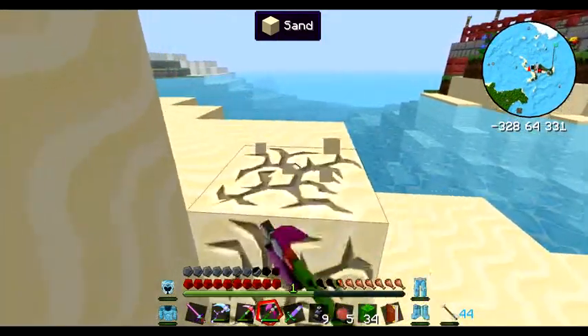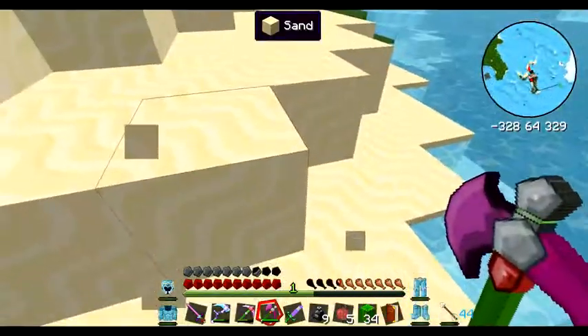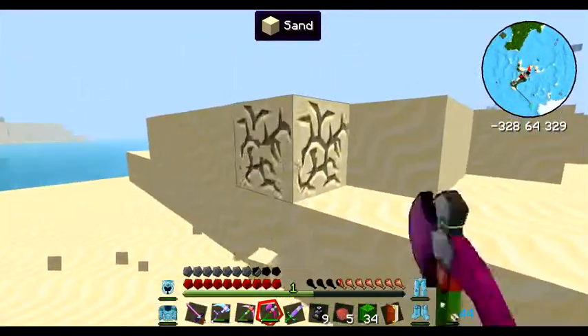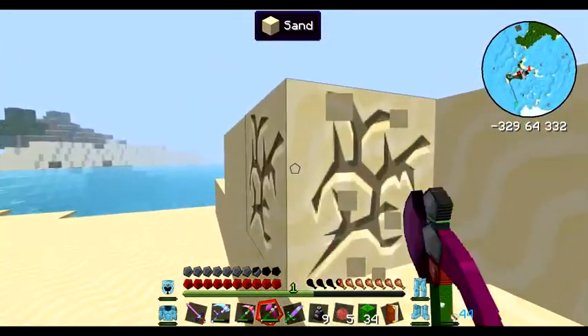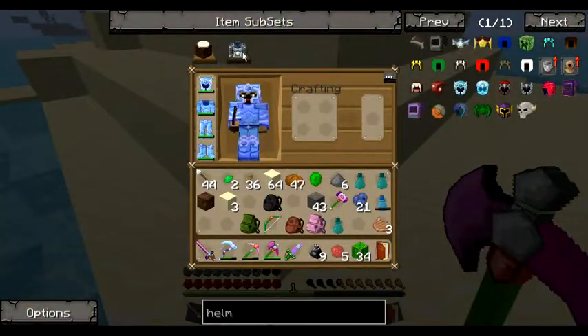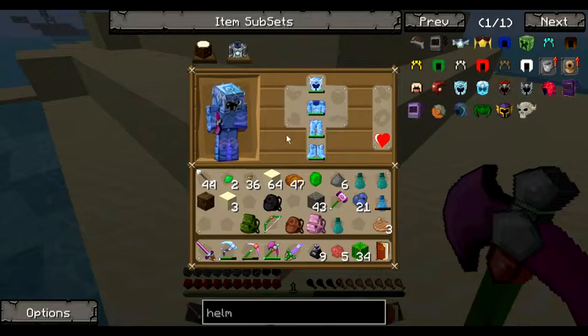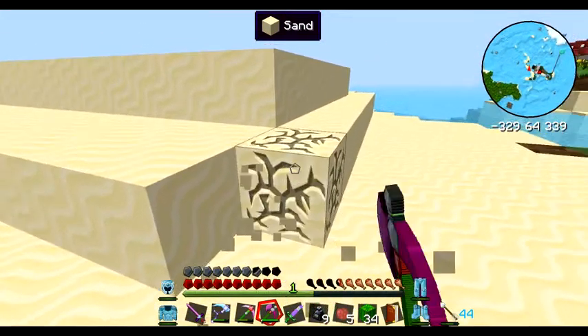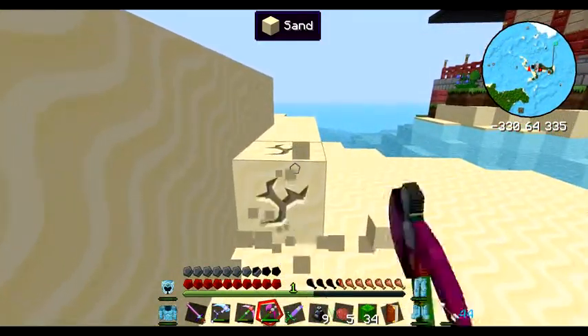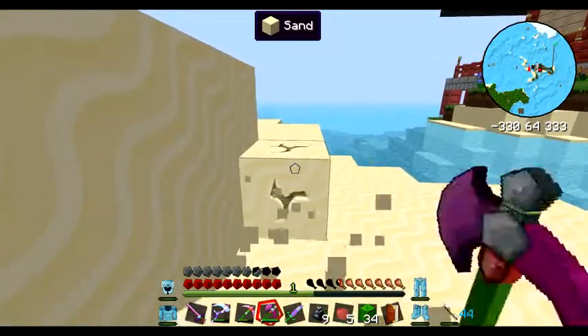We might start looking into more of the magic-y stuff soon. We might have to expand our magic hut or build another building. There's some things I haven't really looked into, like these baubles — I do not know what they are. So we're going to see if we can either find them or if we can craft them out of stuff. I think the goal is to be able to craft them out of stuff, and we'll see if we've already got that.